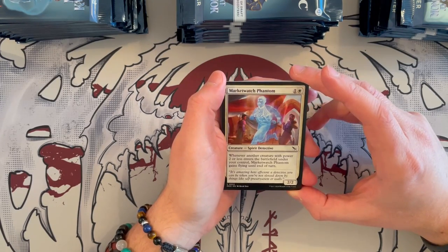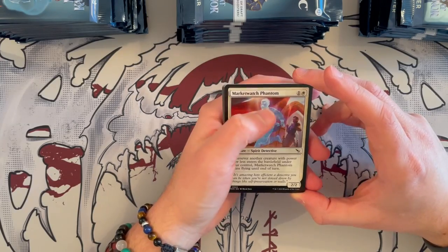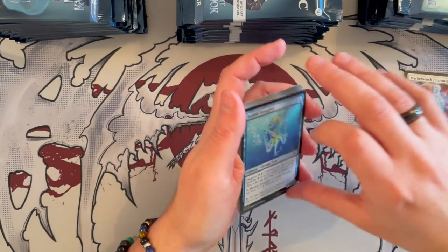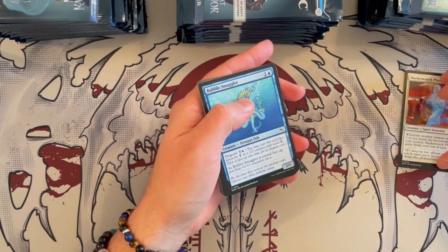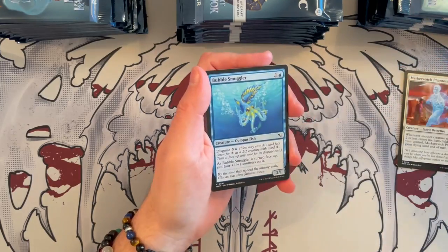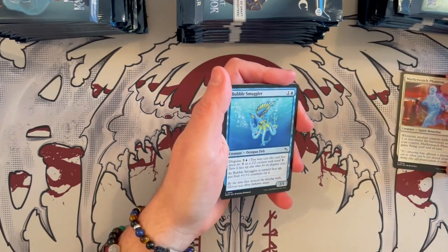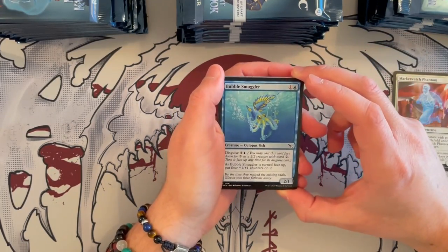Market Watch Phantom is the first one. It's a 2/2 Spirit Detective, costs 2, it's white. Whenever a creature with power 2 or less enters the battlefield you control, it gains flying until end of turn. Very, very good in limited. Because of the way that the set is — there are a lot of 2-or-less creatures, especially because of the cloaked ability and the suspect ability. If you build around it right, you will get flying most of the time.